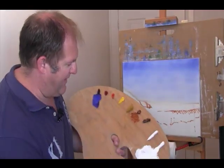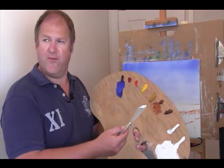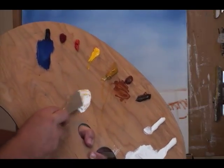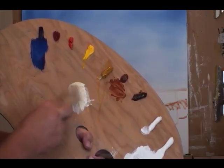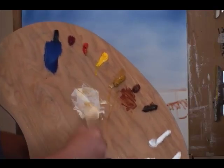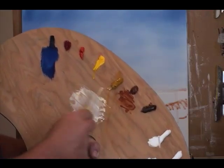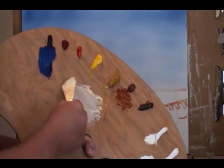What we're going to do is take some of our white here, titanium white on the palette, and just bring it over here with just a touch of yellow ochre. We'll just mix that in — the yellow ochre will give that warming effect rather than just having the pure white. That's probably a little bit too much yellow ochre, so we'll get a bit more titanium white and mix that in.